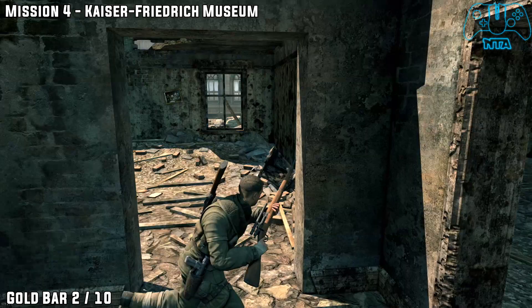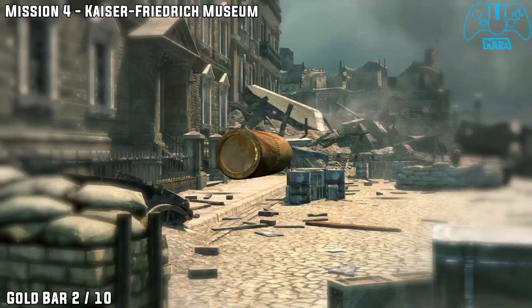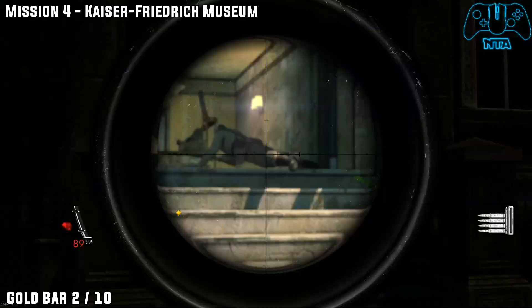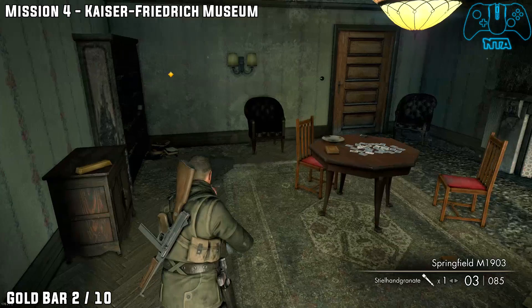Gold bar number two. Leave the building and go into the next building just off to the left. This building is required to go in, so it's part of the story — you can't miss it. Once you go in, take a right and on the side in the next room, you will find the next bar.